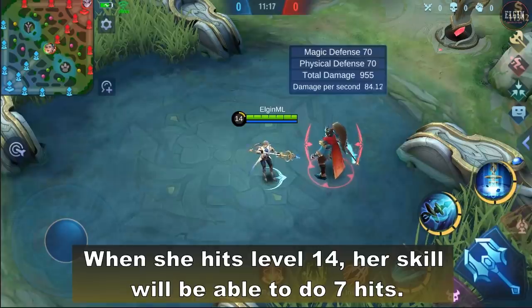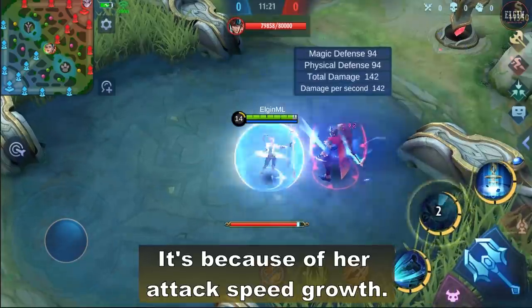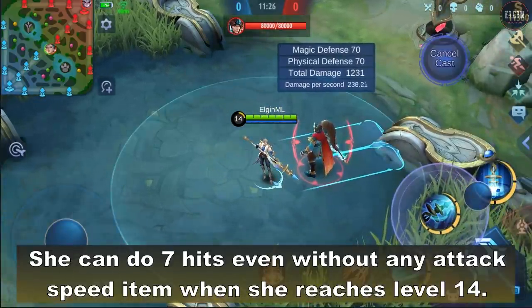When she hits level 14, her skill will be able to do 7 hits. It's because of her attack speed growth — she can do 7 hits even without any attack speed item when she reaches level 14.